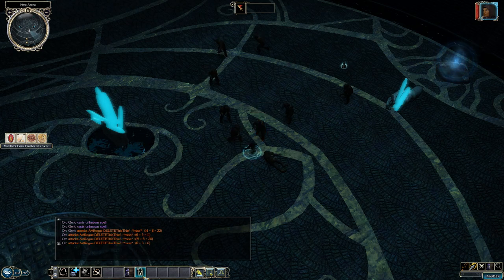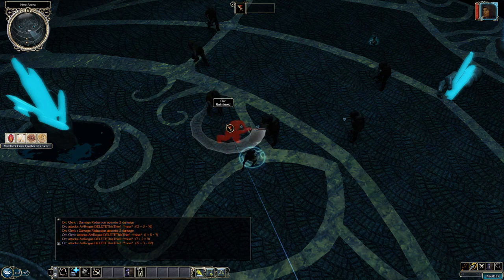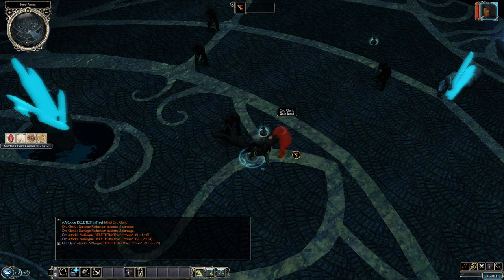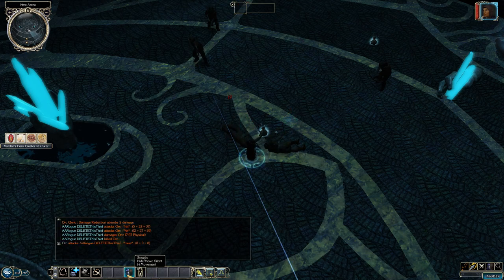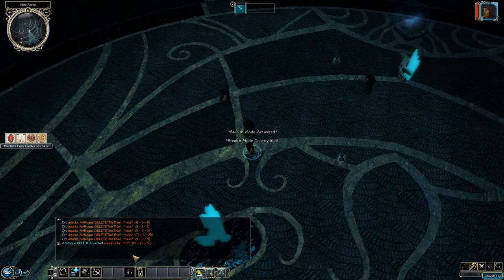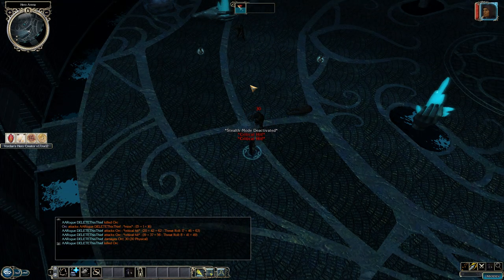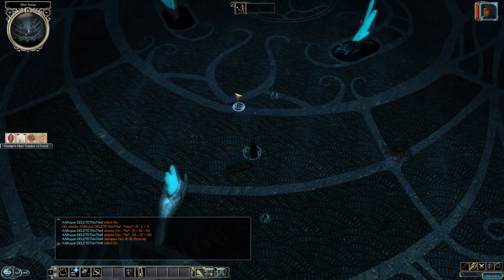Epic feats like Exposed Weakness are very nice. If you combine the Rogue with a Shadowdancer, you can re-stealth and attempt it again five seconds later. As a Rogue, make sure someone tanks for you, then sneak attack, step back, and stab. You can also disable and set traps.